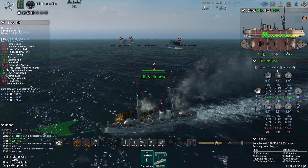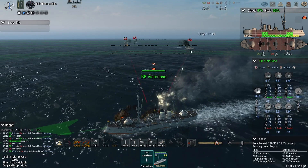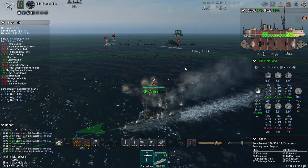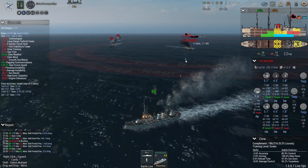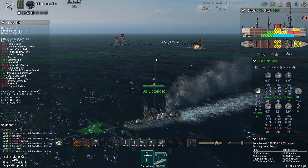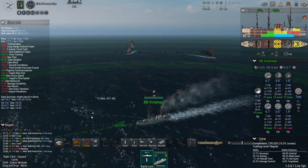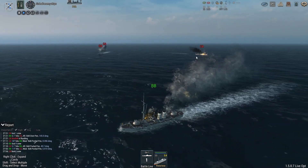Another good shot — we got a pen there and caused more flooding, plus a funnel out of action. The firing arc on their rear turrets isn't too bad actually — the Norfolk just got a couple shots away with the main armament. But they're still taking hits from our 6-inch. Got some flooding in the rear compartment there. Let's see if we can get them with our main battery.